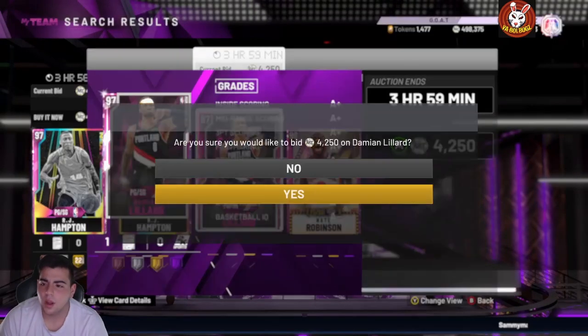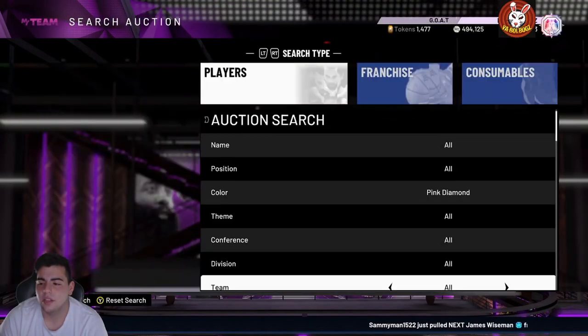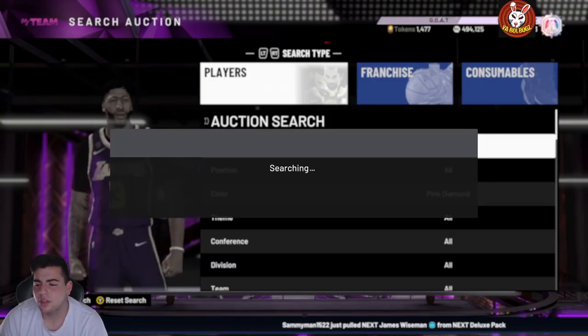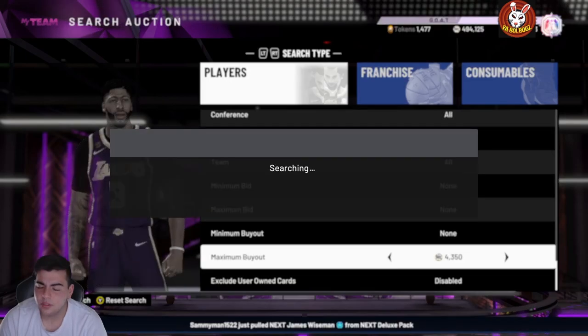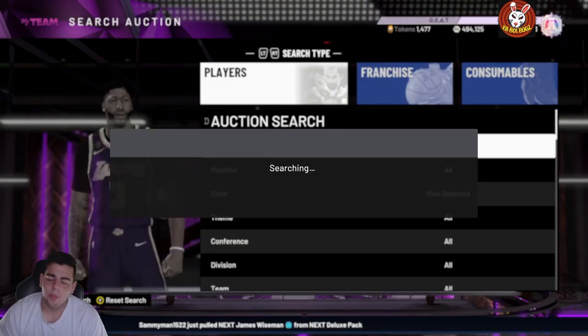Lillard is in the locker code so he's probably going to be cheap — you kind of want to stay away from Lillard and Robinson. They are going to be in the packs and will pop up a lot. Definitely try out this filter and that's really all we've got for the video — hope you guys enjoyed it.